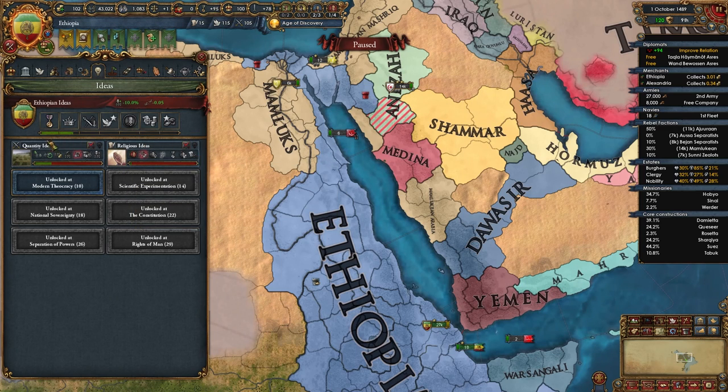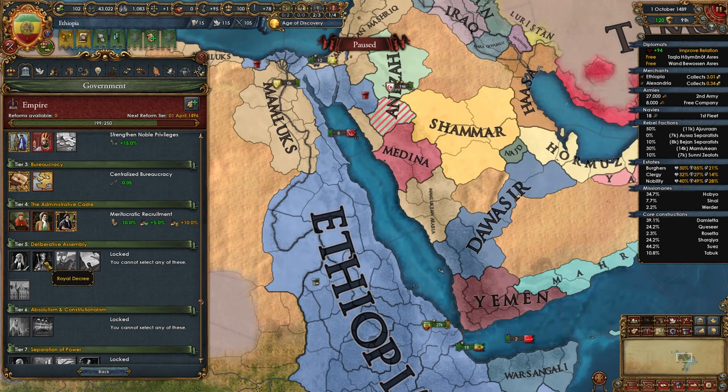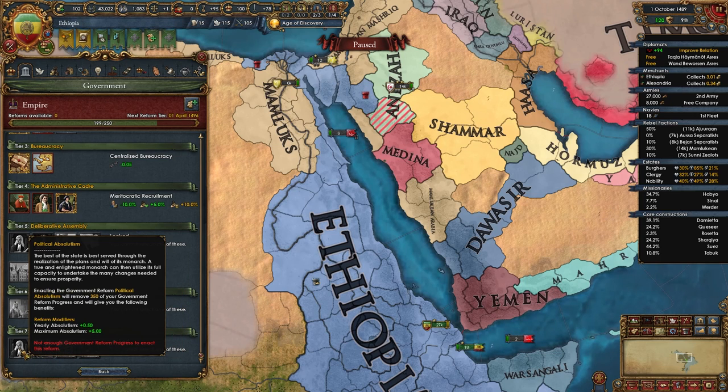For idea groups: after Quantity and Religious, take Quality third, Economic fourth, Offensive fifth, and Trade sixth — the last two are up to you. For government reforms: tier 3 Centralized Bureaucracy, tier 4 Meritocratic Recruitment, tier 5 General Estates, then Royal Decree in the Age of Absolutism, tier 6 L'état c'est moi (but first move your capital to Alexandria before taking Centralize the State to unlock the Solomonic Empire reform for just 50 admin points instead of 200), and tier 7 Political Absolutism.